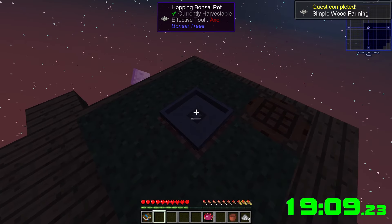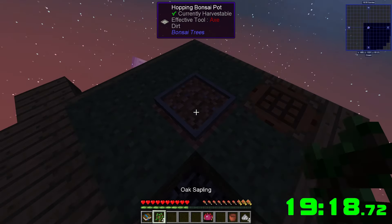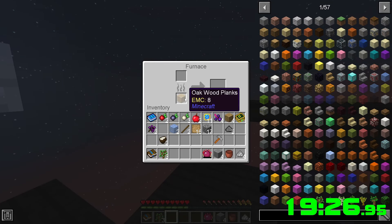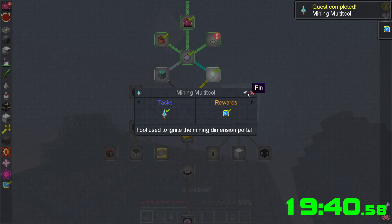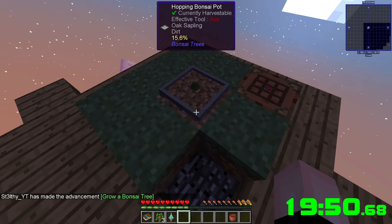We need lots of wood — wood, hopper, bonsai pot — and there we go. I think we can just throw a sapling in this thing now. Does dirt work for soil? There it goes! Not sure what happens but I'm guessing it's good. Mining multi-tool — awesome. Durability 24, not great but it's something.